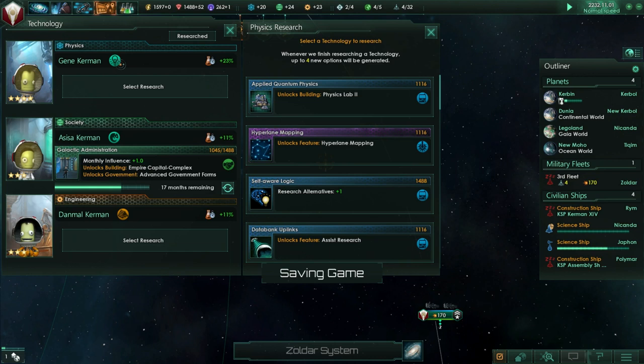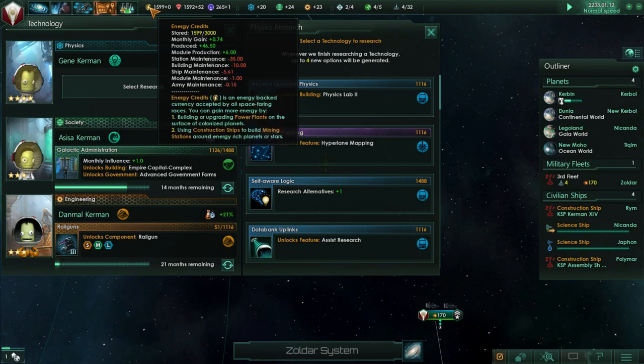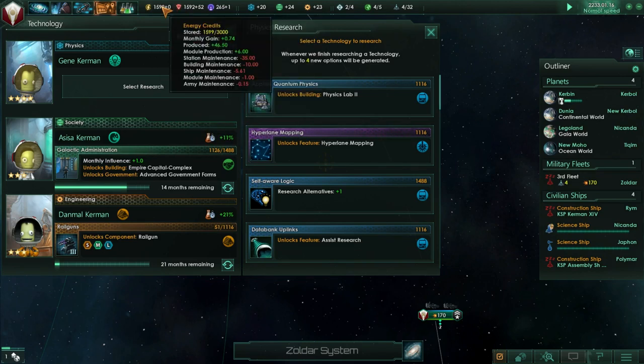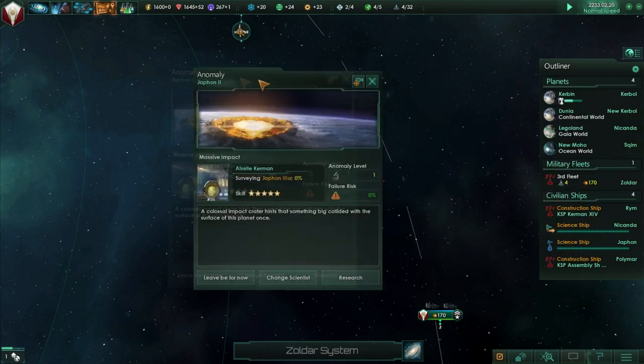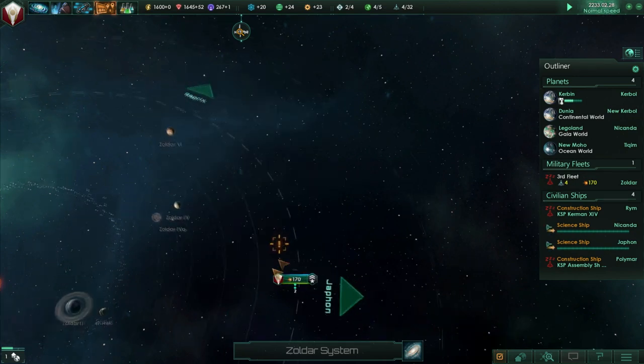Research speed plus 10%. Can we scrap ships for resources? Ships take a certain amount of upkeep, so you don't recoup any resources, but at least you don't have to pay for their maintenance. Anomaly found: a colossal impact crater hints that something big collided with the surface of this planet once. Research that - they might have been dinosaurs.